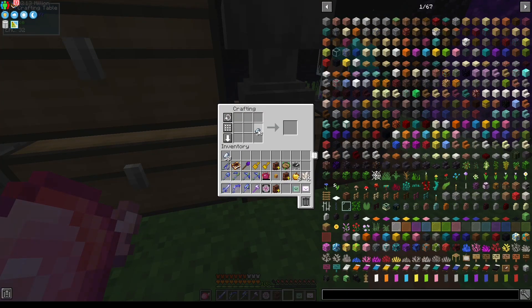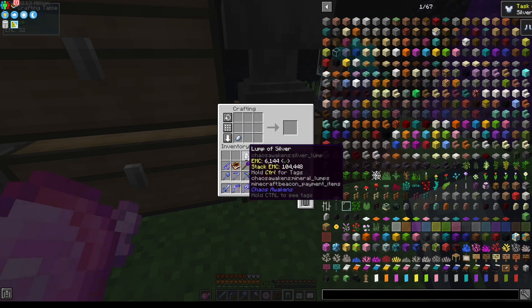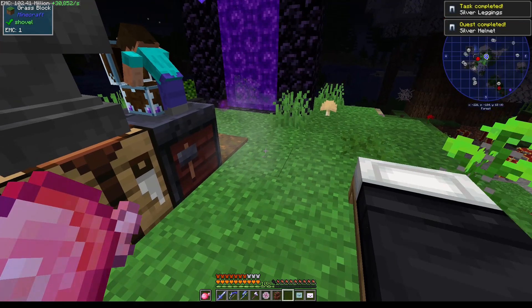Now for the Tin armor. I don't want to make a second tin helmet. Tin boots, tin leggings, and tin chestplate. And now onto Silver. Just casually going through. Perfect. Tin set and Silver set completed.